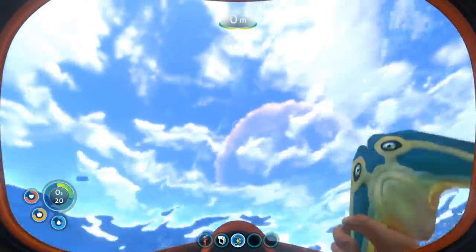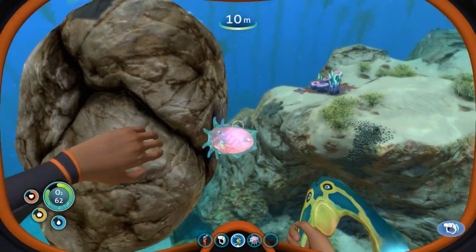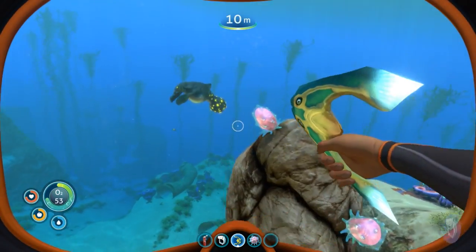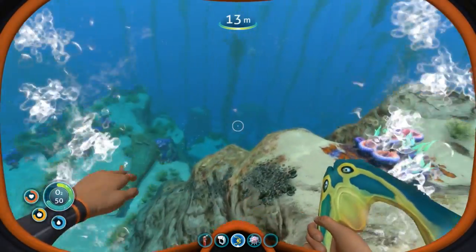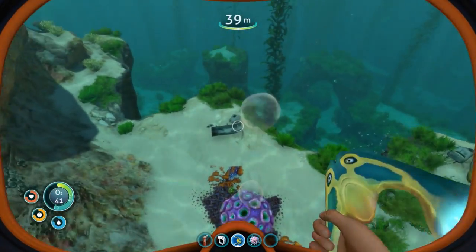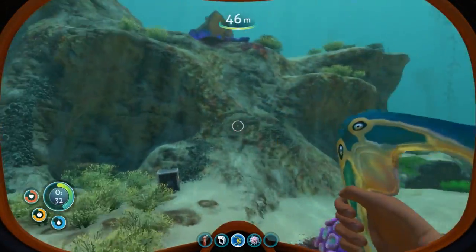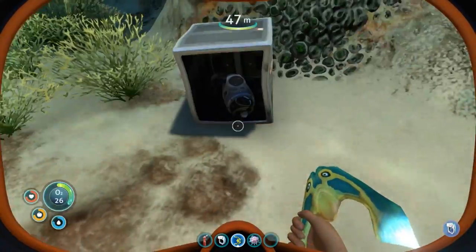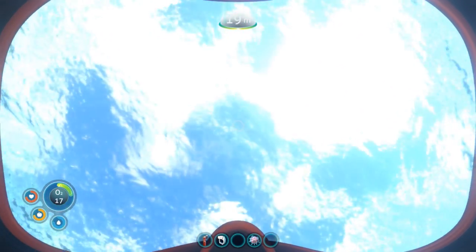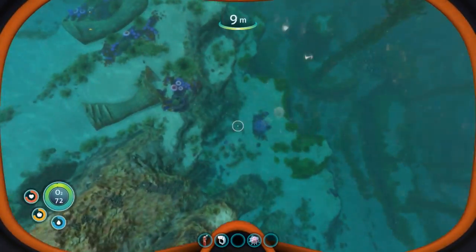I wanna get some more O2 here first before we head down. What is this? Hello? A floater. Composed of multiple organisms in symbiosis. I guess I can keep it for now. But what we wanna be looking out for is down here — the Creepvine Cluster. Oh, look at that! I think that's metal. We definitely need more metal. I was still... Oh! Sea Glide Fragment! How do I get that? I want to pick it up! I need some O2 before we head into that cave there. That might be where the Creepvine is located. I definitely wanna upgrade our O2 capacity as well. But for now, the goal is the rubber.